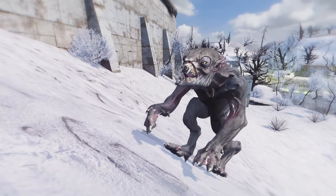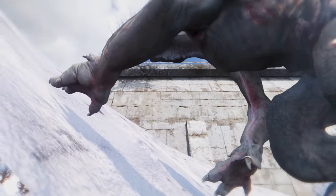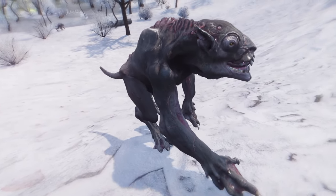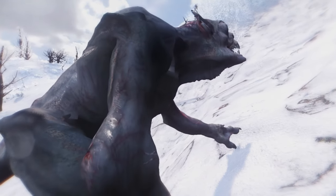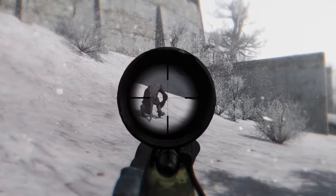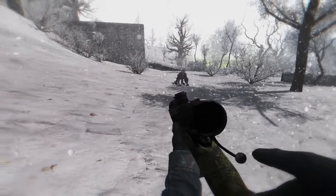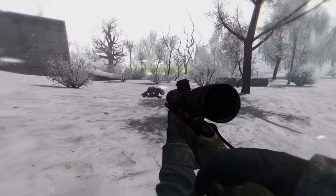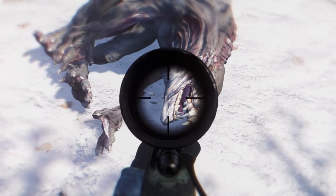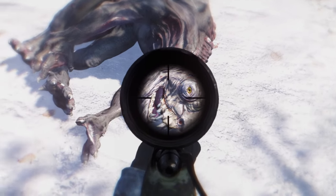Another great Mutant Replacer is the HD Lurker, which changes and replaces the Lurker with a Watchman from Metro. You can say goodbye to the funny looking lurkers — now you can enjoy the predatory bat-like creatures from Metro. The models and textures are insane, just take a look at this. There's no way I'm going back to the vanilla Lurker models after installing this mod.